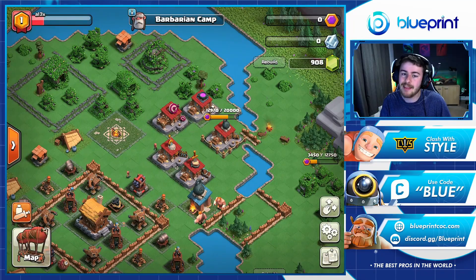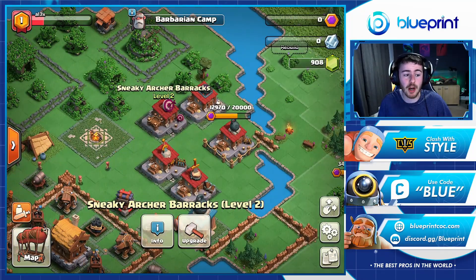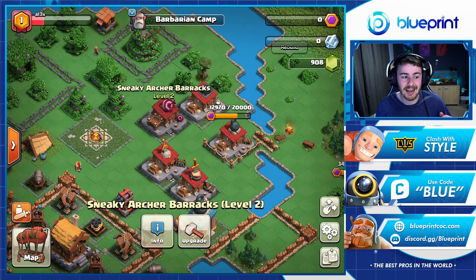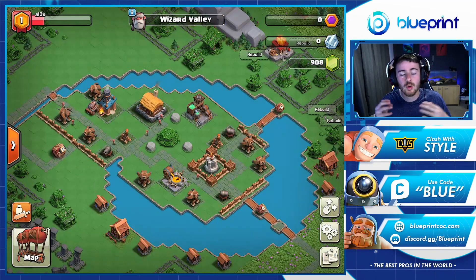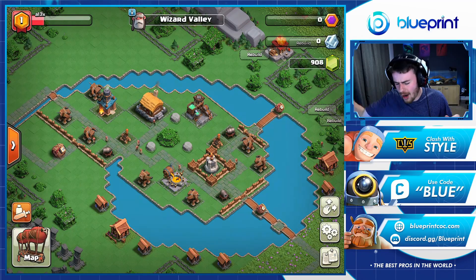Once you've started to unlock some of the other districts, the main thing you want to focus on is unlocking those troops and spells first, which come from the barracks. We've actually upgraded a couple of our barracks, and one in particular you want to focus on is the Sneaky Archers. Sneaky Archers are really strong currently in the clan capital because you're basically able to snipe off decent chunks of a base one after the other. You're never going to take down an entire capital base in one raid, so having Sneaky Archers tidy up those raids in the back end is really nice.